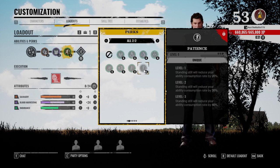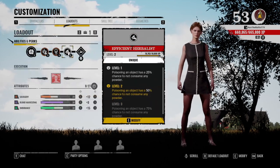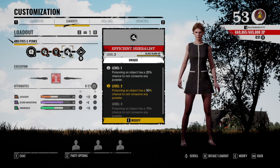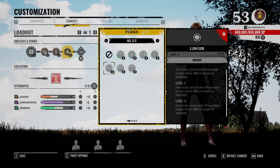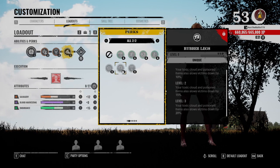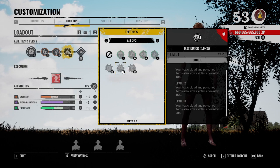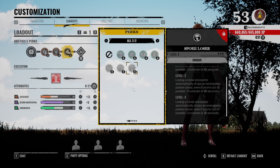Johnny only has one unique: standing still will completely reduce your ability consumption. But you need to run around to get value out of his ability, so this one requires you to stand still — I wouldn't use it. Sissy's unique Efficient Hurtless: poisoning an object has a 75 percent chance at level three to not consume any powder — really good. She also has one that makes her toxic cloud last 15 percent longer, but for a whole perk slot I don't think it's worth it. Poison items will slow down victims by 20 percent — pretty decent for an all-out chase build. Losing a close encounter automatically drops a poison cloud with a 30-second cooldown — I don't see this being useful at all.